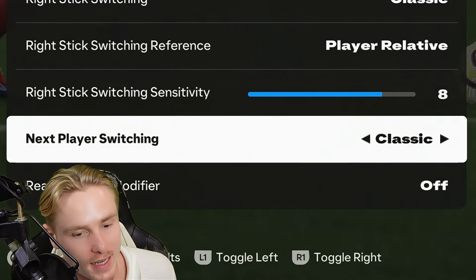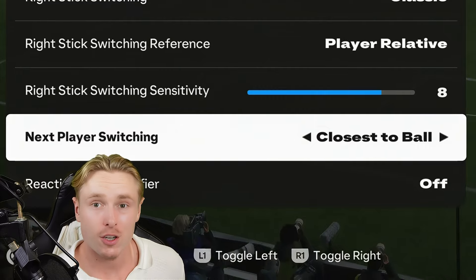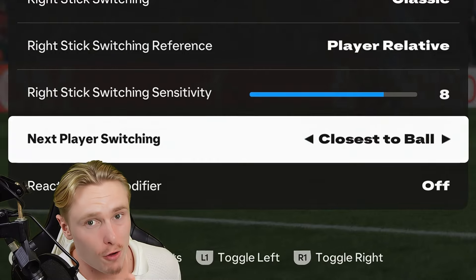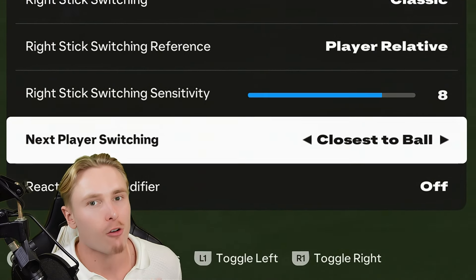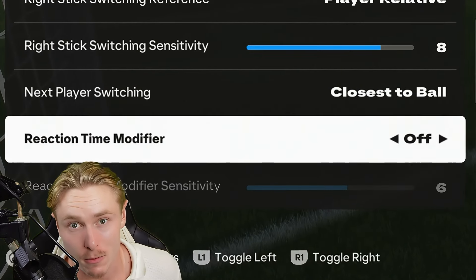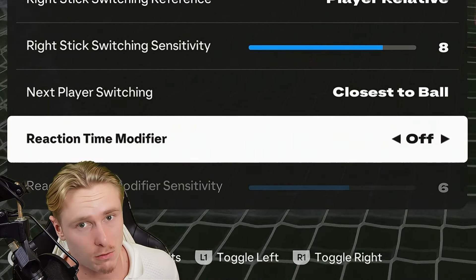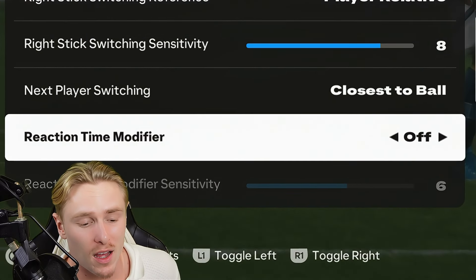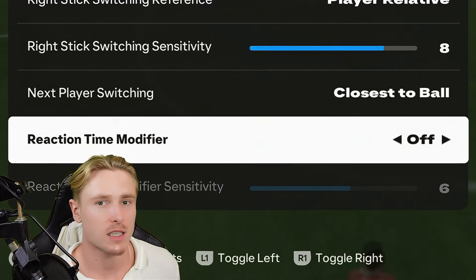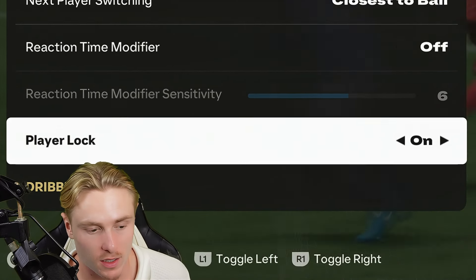For next player indicator, I've chosen closest to the ball — you can use that as a pinpoint and know who you're selecting. There will be a dull arrow above the desired defender, and L1 will switch to that player. Reaction time modifier is set to off so it will instantly switch with L1 rather than with a delay — you want as much control over your defenders as possible when switching.